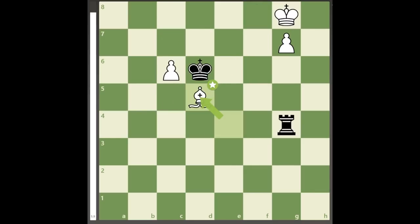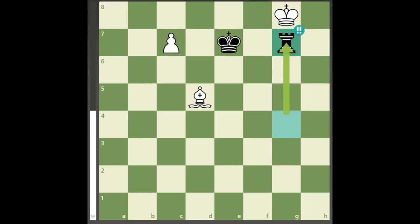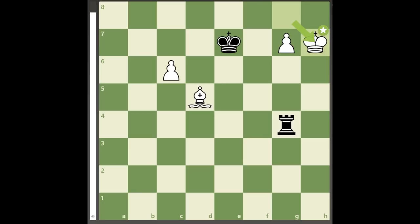So black's king goes to e7, counting on the fact that c7 would allow a rook sacrifice then king d7. But white's king now emerges through h7, then g6 and h6. Rook to h4 check allows king to g5.